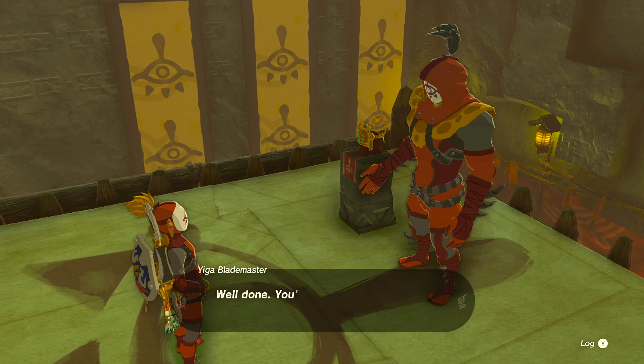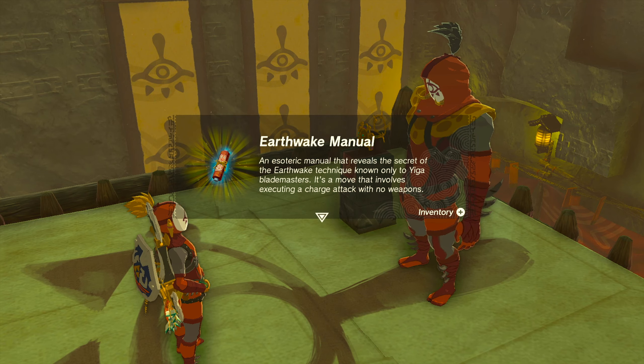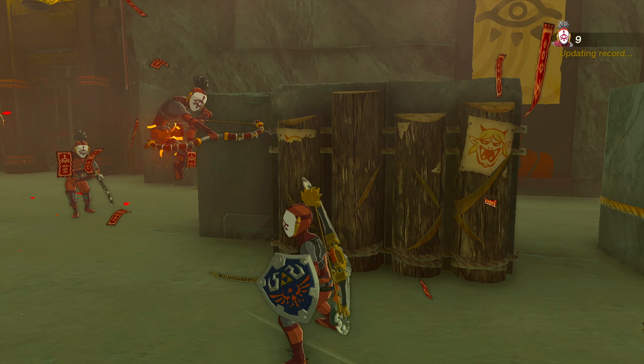Spending 100 more rupees allows you to take on 9 members at one time, and if you defeat them in under a minute, you get the Lightning Helmet which makes Link resistant to lightning attacks. Once you have the Earthquake technique, you'll need to unequip your weapon to use it.